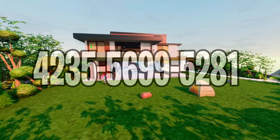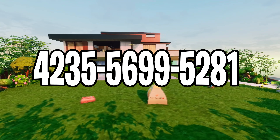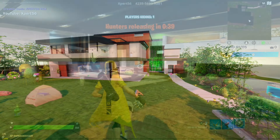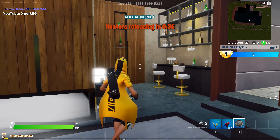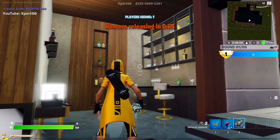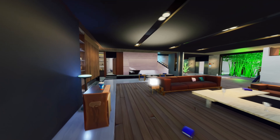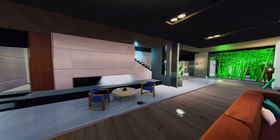For the third map on the list, we have a modern mansion hide and seek map. This whole map is one huge mansion with a bunch of different rooms, many hiding spots, even a lot of secret entrances and much more. And of course, all the hide and seek minigame rules apply in this map as well. So try this one out for yourself and good luck!